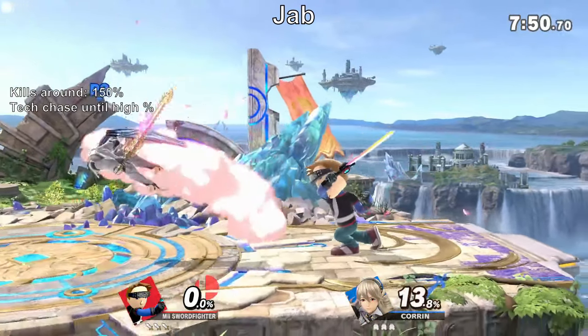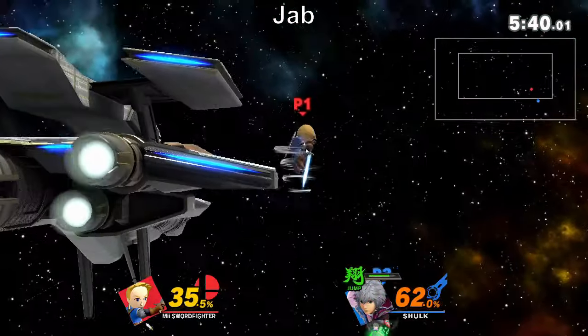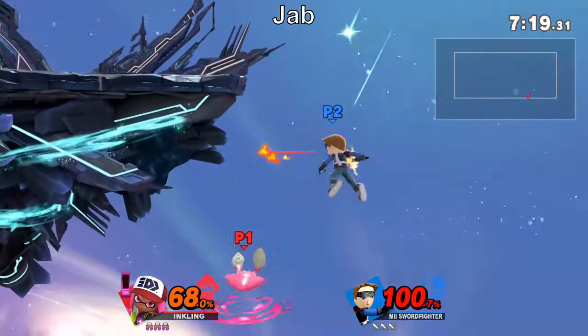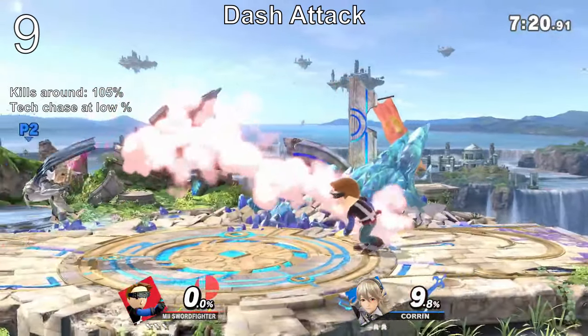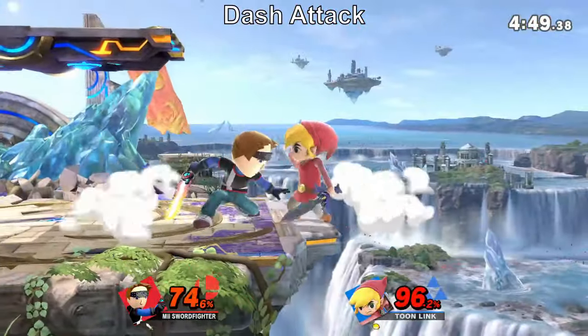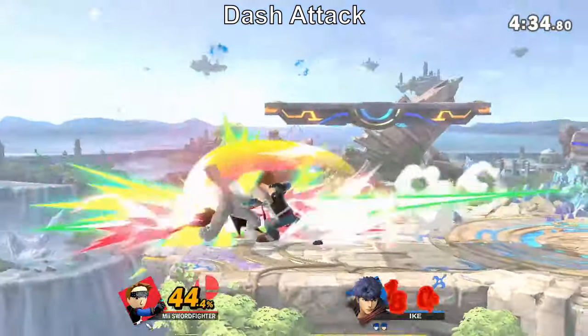At frame 6, Jab is on the slower side. It launches at a low angle, which is good for setting up an edge guard, but doesn't serve any other purpose. Overall, Mii Swordfighter has better options, so the jab should see little use. Dash attack comes rather fast with good reach. Unfortunately, it's not safe on shield, nor does it lead into combos. However, it does its job of whiff punishing quite well, and sports much appreciated killing power to boot.